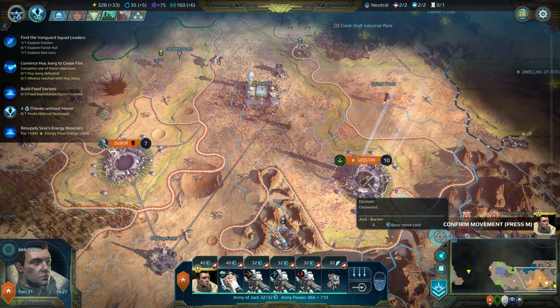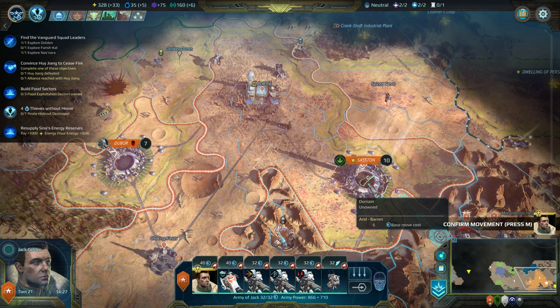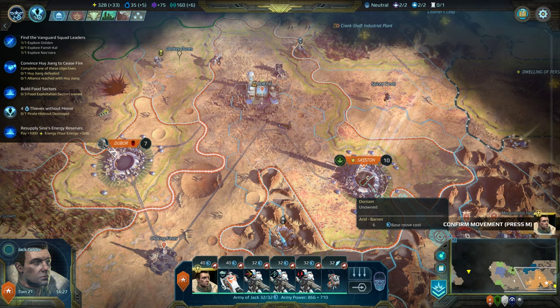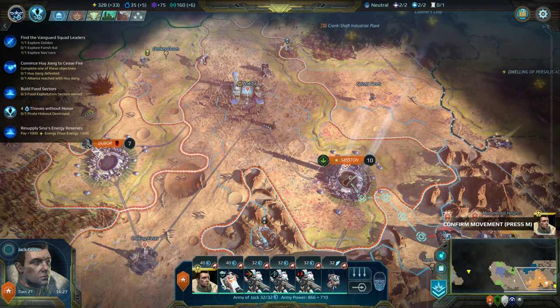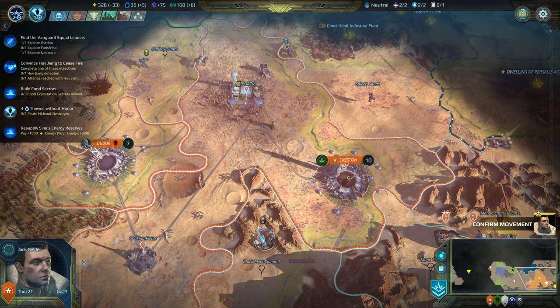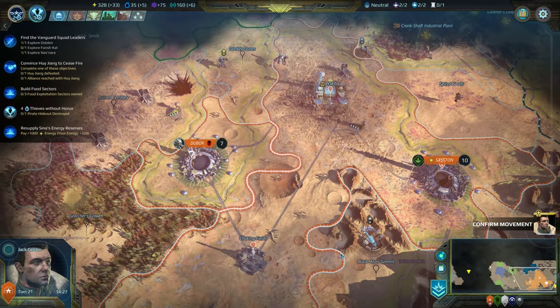We are still building the food sectors for Zhang, still trying to convince him of a ceasefire and reach an alliance. And right now we're working on the second quest for Sina, which is to pay her 1,000 energy. We only have 328 energy right now, so that's probably going to take a little while to complete. This time I've left the hero alone — I did not import my custom character from the first playthrough.